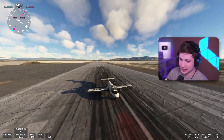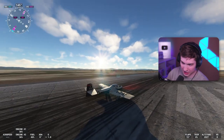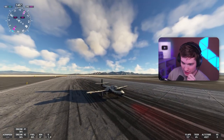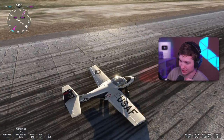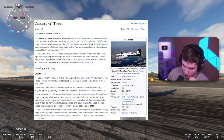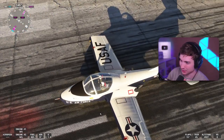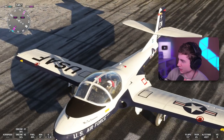Here we are - the Cessna T-37 as freeware in Microsoft Flight Simulator. This is the first time I've ever even spawned in with this. So far it looks pretty cool. I did a tiny bit of research because obviously this isn't the most popular plane. It's a little jet trainer, but it's very unique looking. Look at this side-by-side setup - when is the last time you saw that in a jet trainer?